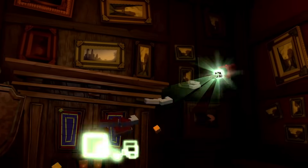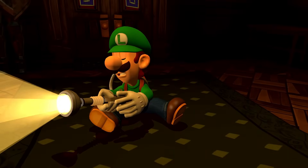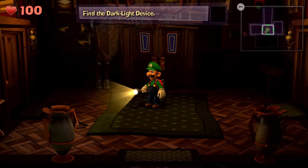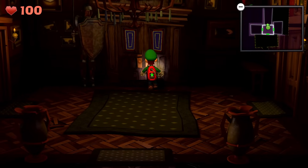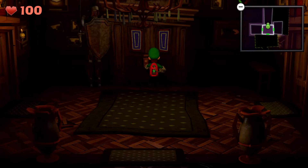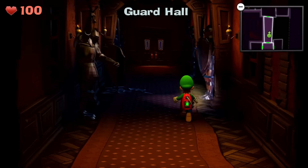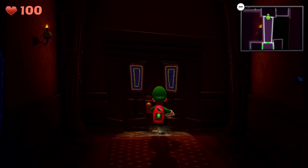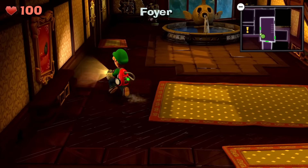All right, here we are back in the foyer. And as the professor said, you can already tell there are some missing statues, missing suits of armor here. So I guess this new thing will reveal those missing statues? This one's back - a couple of them are back. We just got to zoom through this stuff. The lab is right up here, so it shouldn't be too bad to get to.